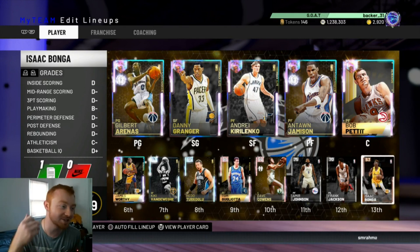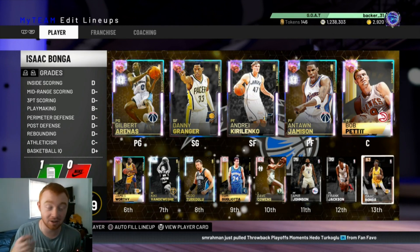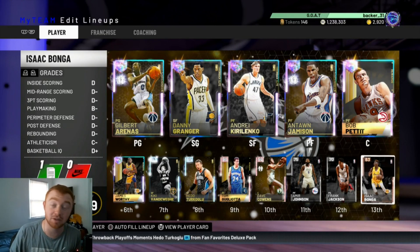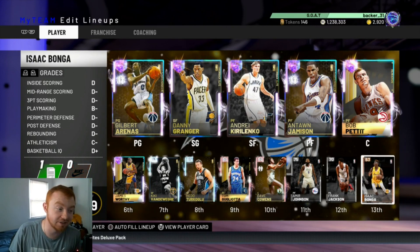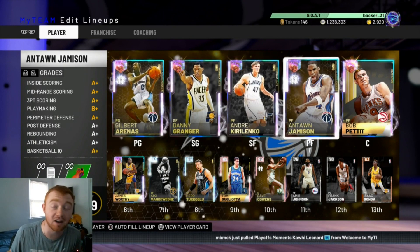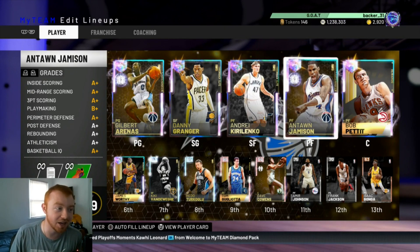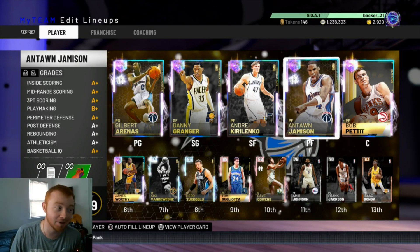I literally asked two different streamers and the OG bio group chat who else to put here. I was going to put Big Z, Yao Ming, and even Melo because their jumpers are kind of like Base 11, but I'm just going to leave it as Isaac Bongo for now because I'm pretty sure we'll be okay with the 10 other guys. It doesn't even matter if we go up against somebody off-balling because Base 11 is the counter to that. Eleven likes is the goal — pretty sure you guys can figure out why.